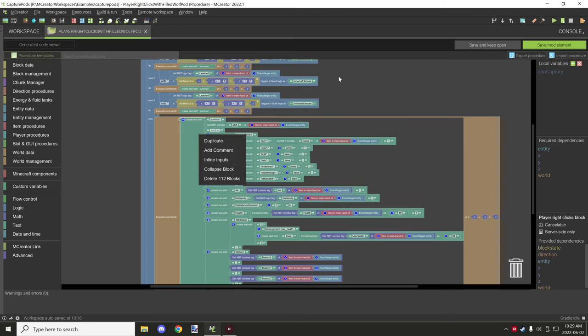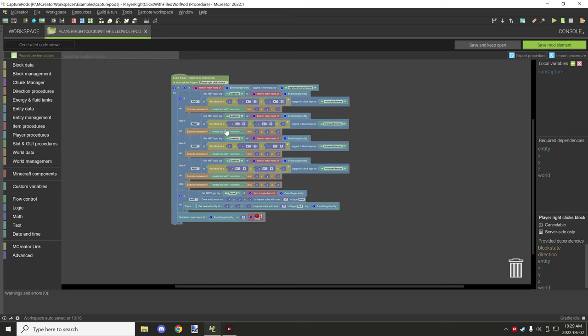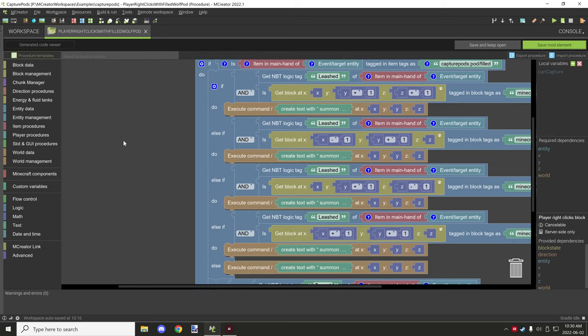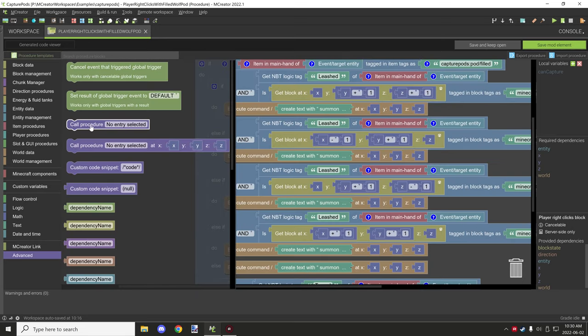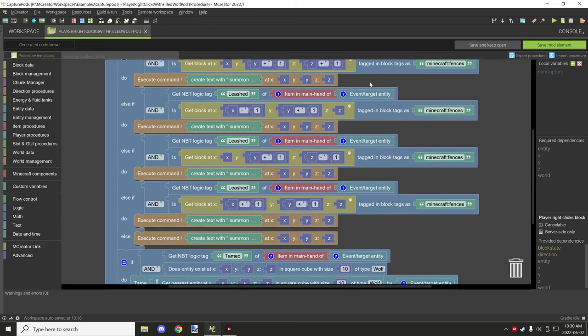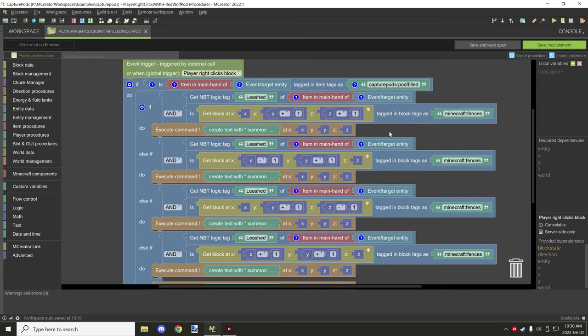We need to summon the entity first, then tame it. The execute command blocks are mostly the same — the key difference is the direction where the leash attaches, which must match the fence location being detected. The last block doesn't have leashed data. I'll copy all this and make it a separate procedure file. If your computer is lower-end, attach this to a sub-procedure and call it using the 'call procedure' block so it's less heavy on rendering.